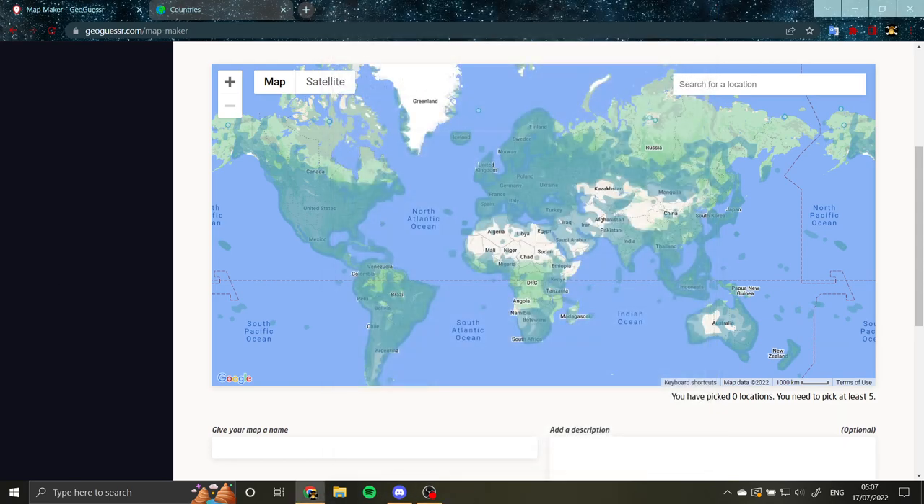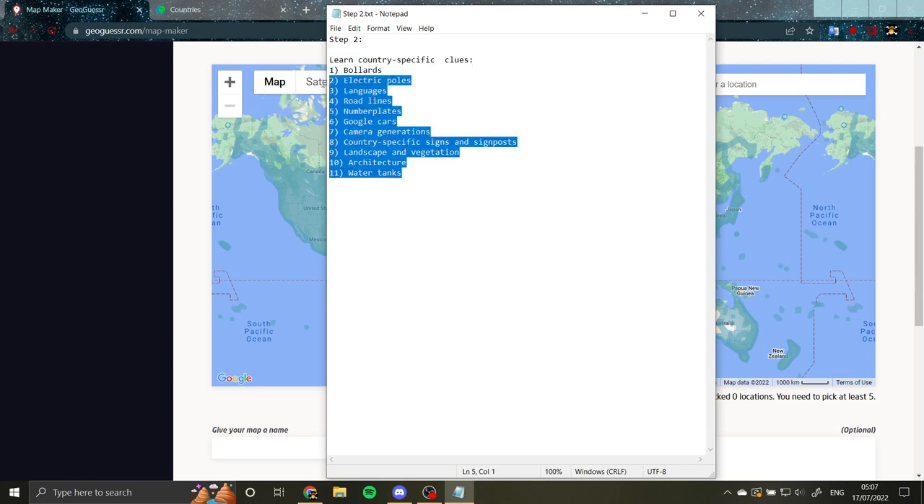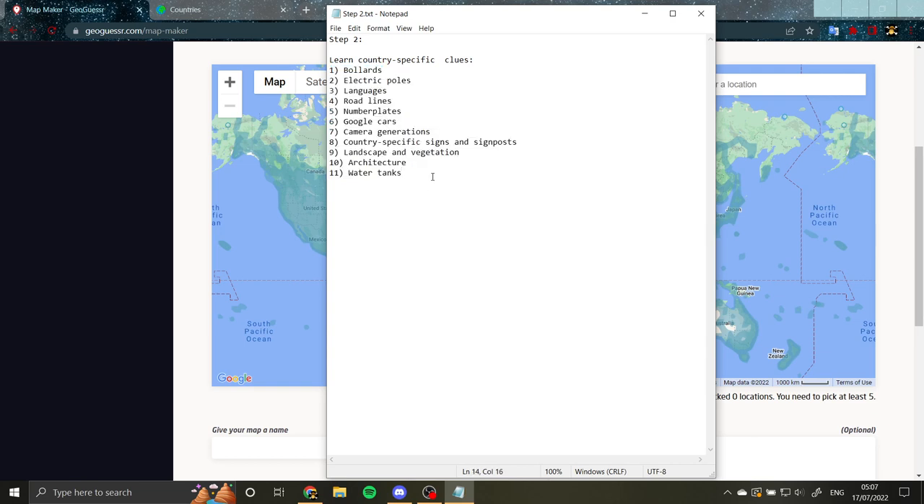Step two is the country-specific clues, and a lot of people hate this. I'd say a lot of people are hard-stuck at this stage. Some people get intimidated and never proceed further. Some people learn some of it and then give up because it seems like too much. Some people learn all of it and think they're suddenly the best and stop there. But realistically, this is just step two, and there are five steps in the procedure I've written. People who stop here have a good idea of what country they're in.